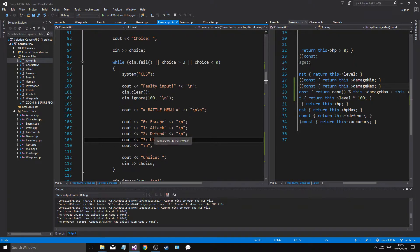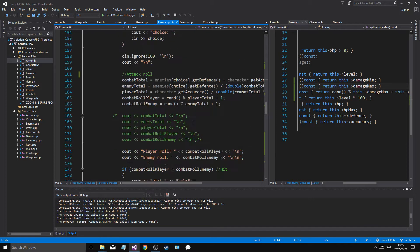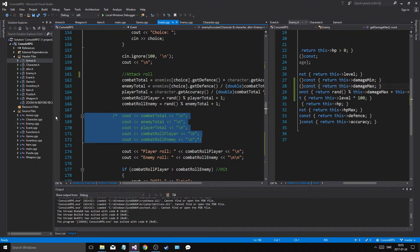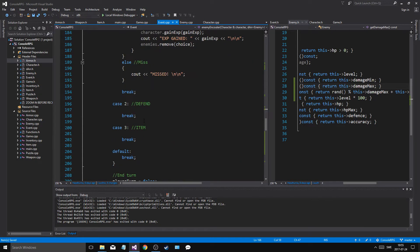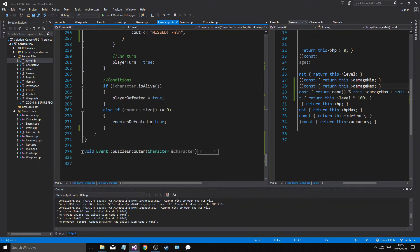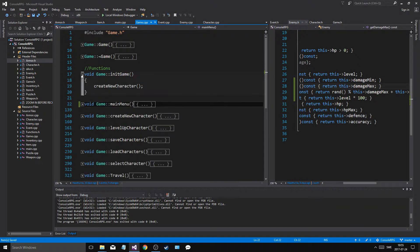We have our event options: use item, escape, attack, defend. I don't know why I have defend because why would you defend one turn? I mean, as you defend there's not really much you can do. We'll keep it for now. I was thinking — as I initialize the game I say create new character, but what I should do is...